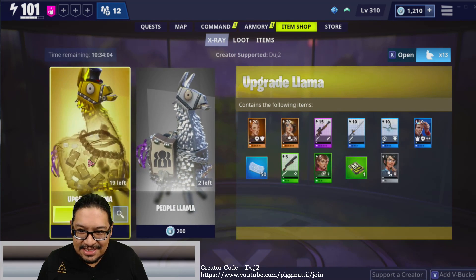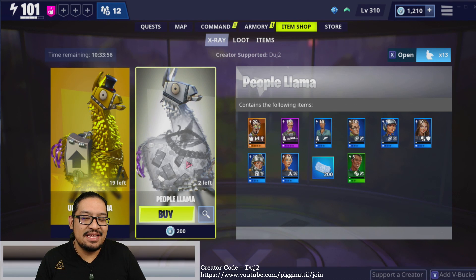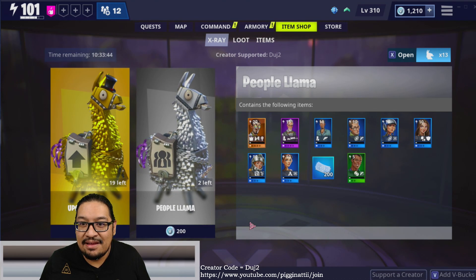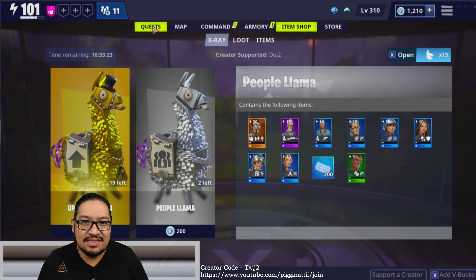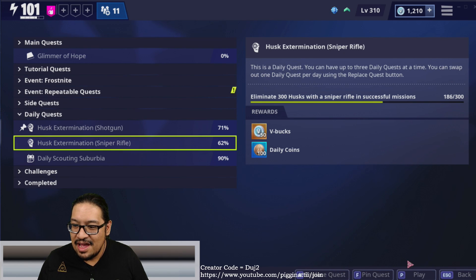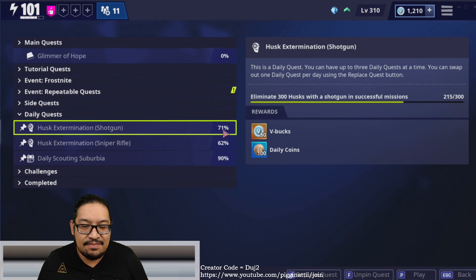I have an upgrade llama which I will be purchasing at the end of this video. I'm tempted to buy the People Llamas - this one is silver and gives 200 tickets. I only have 1200 V-Bucks so I need to hold back. For today's dailies I have Shotgun Extermination, Sniper Rifle Extermination, and Daily Scattering of Suburbia with one left - that could give me another 150 V-Bucks, so I'm definitely going to grind those daily V-Bucks.